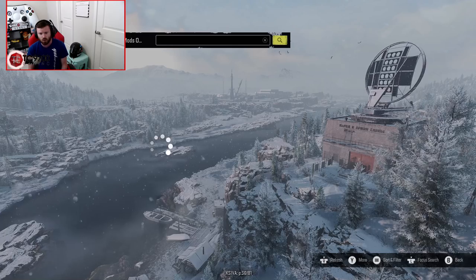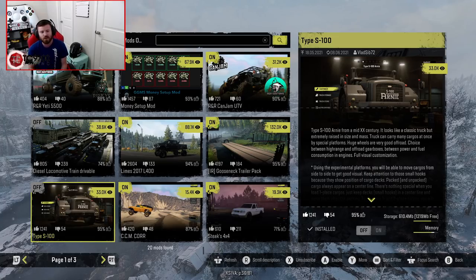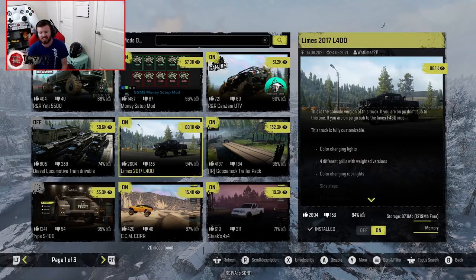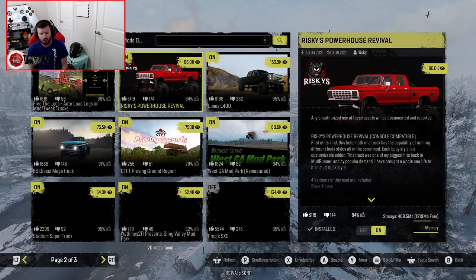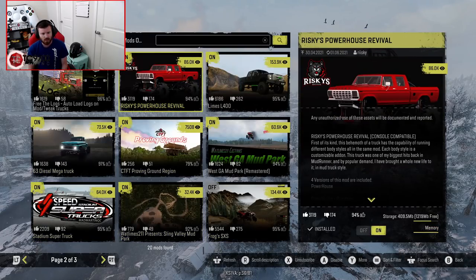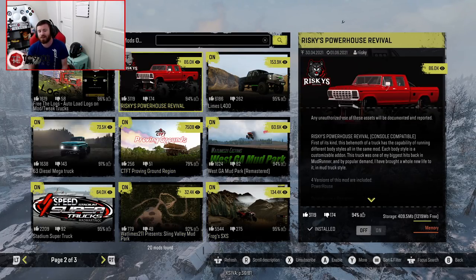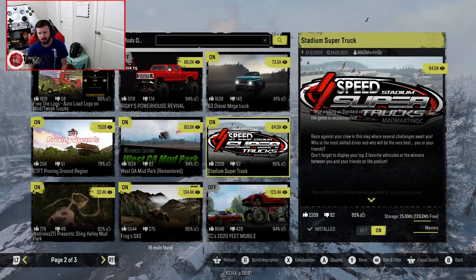So let's sort by subscribed only, and we're going to turn off the Type S100. If we turn the Arnie Type S100 off, we can turn the Yeti 5500 on, and as you can see it basically maxes out our memory. However, we actually have turned on right now the Yeti 5500, the Money Setup Mod, the CanJam UTB, Limes 2017 L400, Reds Gooseneck Pack, Stakes 4x4, CCM CORR, and the Powerhouse, the original L400, the 63 Diesel Mega Truck. Now that we have the 2017 L400, we can disable and uninstall that to free up a little bit of extra space.